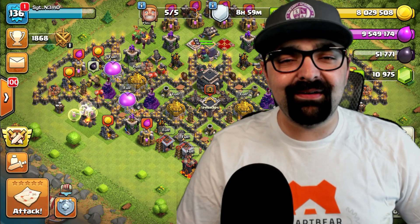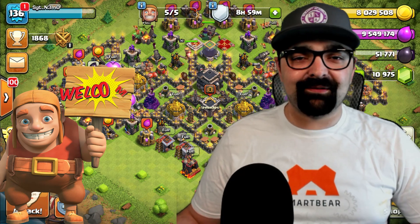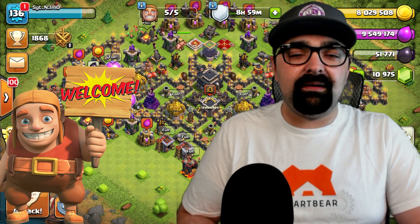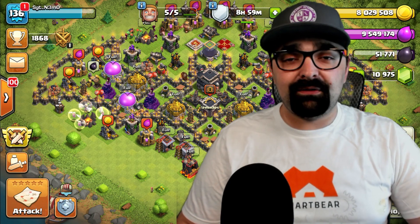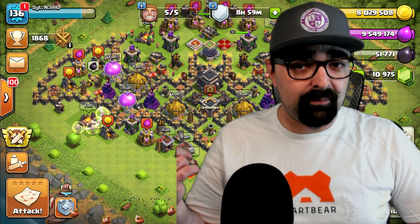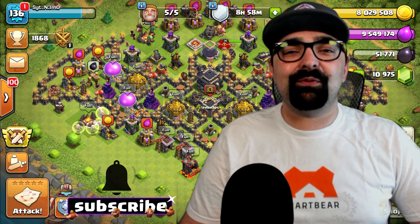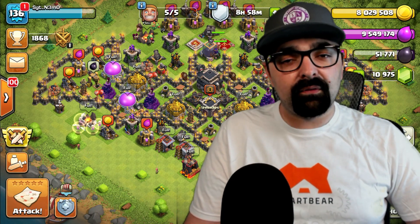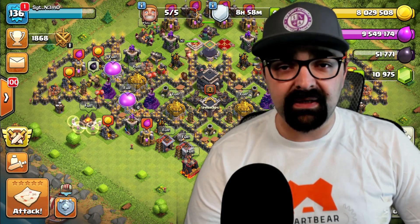Good morning, good afternoon, and good evening ladies and gentlemen — my name is Captain Nemo, welcome to another Clash of Clans strategy video. Today we're continuing our visit in the Town Hall 9 Discord community server war. There's a 50v50 — I have part 1 up there and part 2 up there in a little bit as well. Today we're going to be specifically concentrating on Town Hall 9 lava loon attacks and how you run them like an absolute beast.